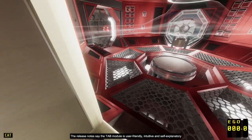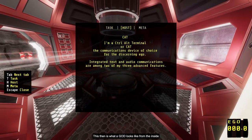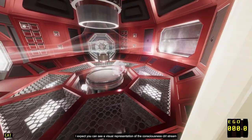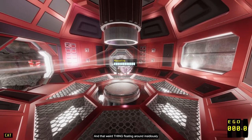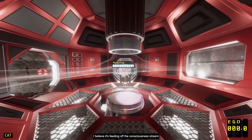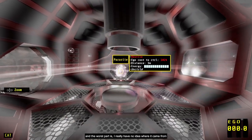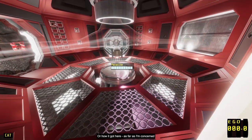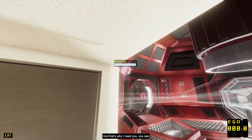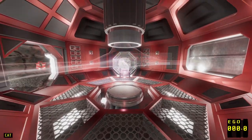'The release notes say the tab module is user-friendly, intuitive, and self-explanatory. So good luck. This, then, is what a god looks like from the inside. I expect you can see a visual representation of the consciousness control stream. Parasite — that weird thing floating around insidiously, that's a parasite. I believe it's feeding off the consciousness stream. And I don't know how or why, but it's taking control of this sector. And the worst part is, I really have no idea where it came from or how it got here. As far as I'm concerned, it's theoretically impossible. And that's why I need you to help me clean up this mess — to take back control.' Fair enough.